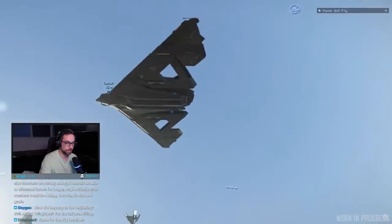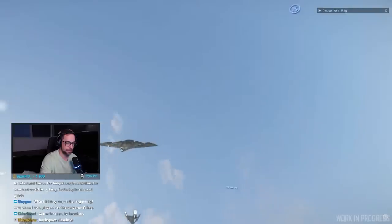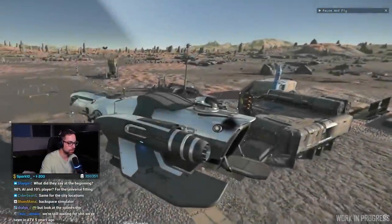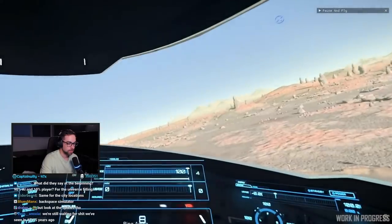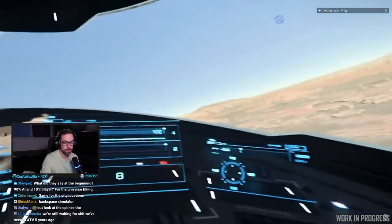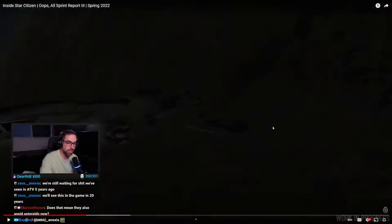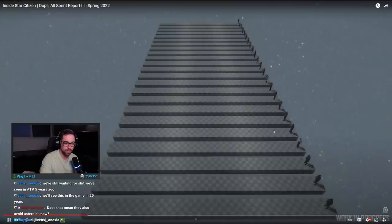Beyond AI reinforcements, these kinds of NPC landings and takeoffs are an exciting step forward in building a more immersive universe with ship traffic coming and going from various landing zones, points of interest, space stations and beyond. It's been on the wish list for a while, but this tech doesn't see its full potential without server meshing - and nobody knows if they can pull that off.